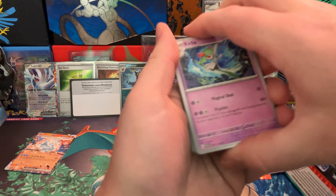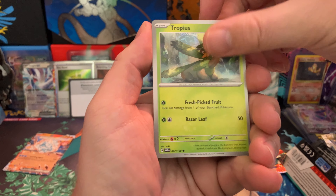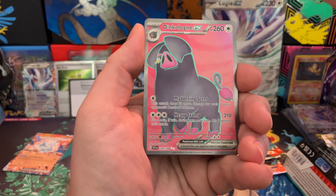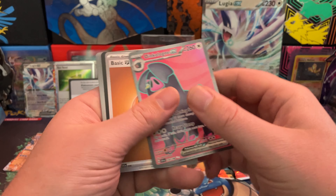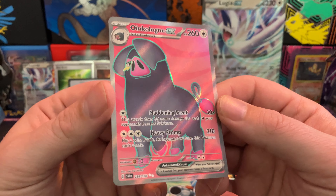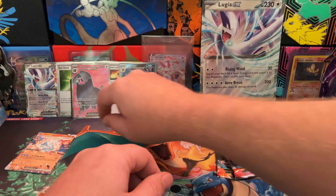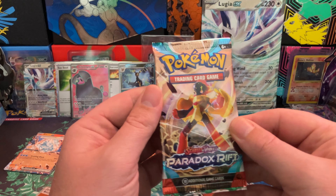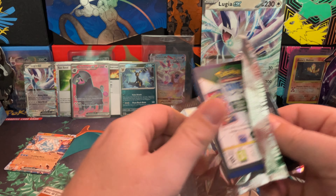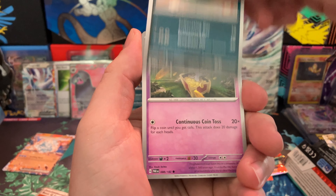I'm pretty sure we'll have a Paradox Rift hit — probably an SIR. Probably the Garchomp, if I had to guess. I think this is one of the first hits I pulled out of Scarlet and Violet base. I pulled that Sylveon VMAX Alt Art out of a Hisuian Decidueye Divergent Powers 10 from Target, which had two Evolving Skies packs in it, so that was pretty cool.